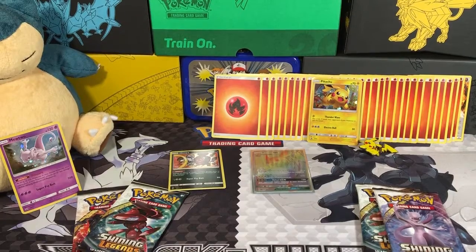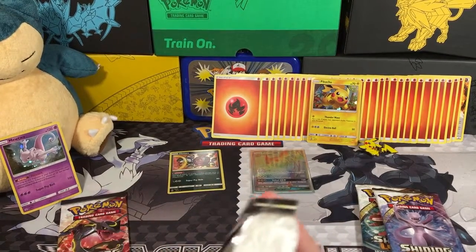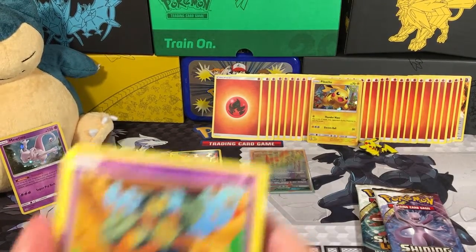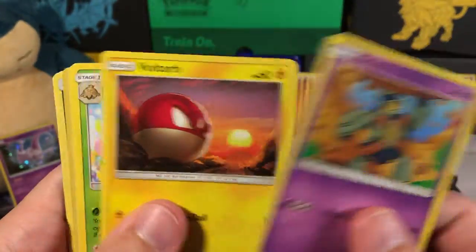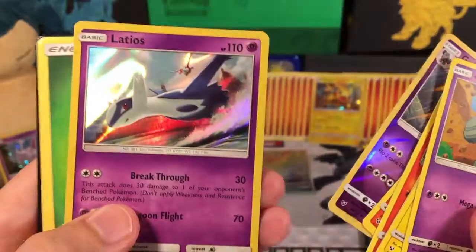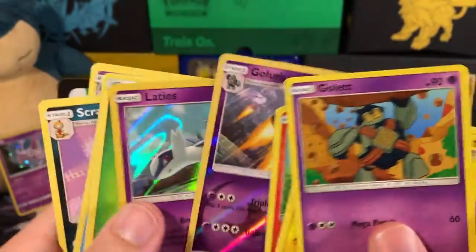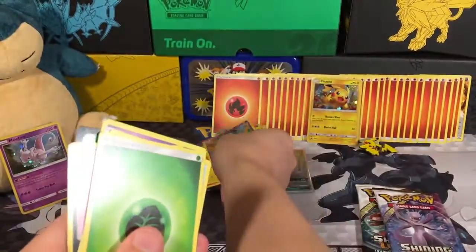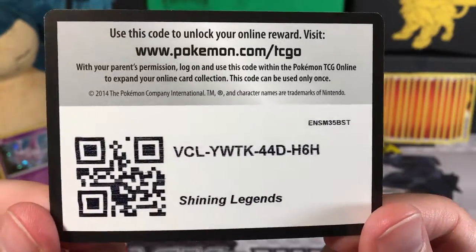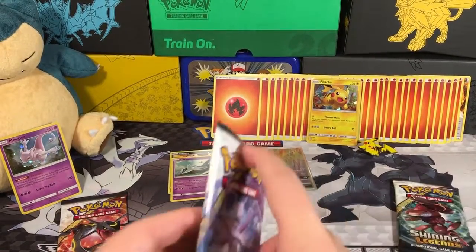So far Pikachu is in the lead because not only did it get a Rare, it got us a Fire Energy — very, very cool. Pikachu is definitely in the lead right now; it's going to take a lot for our Mewtwo to come back. It's got a Genesect Pack, so let's see if we can get something good. Our Genesect pack gives us a Golett, a Voltorb, a Breloom, a Litten, a Larvesta, Reverse Hollow Golett, Rare Latios, a Grass Energy, Floatzel, Scrafty, and another Golett. Here's another code card — hopefully it's got something good like a Rainbow Rare Raichu.